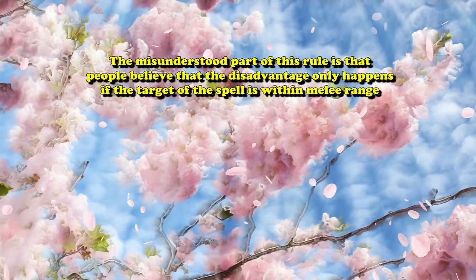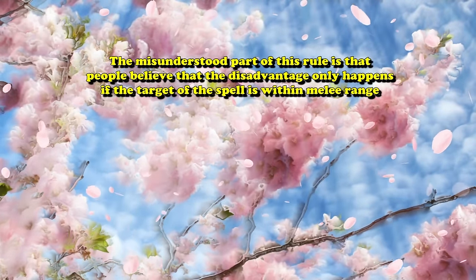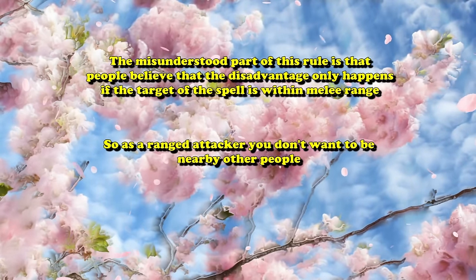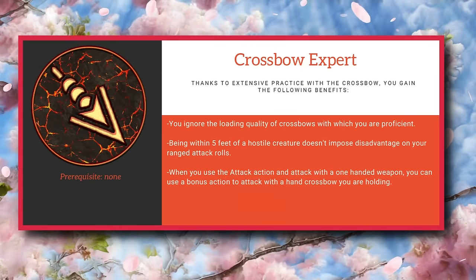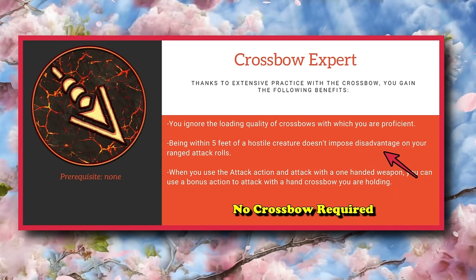The commonly misunderstood rule here is that most people believe the disadvantage only comes if you're trying to attack someone in melee range with a ranged attack. So if you primarily use ranged attacks, you really want to make sure nothing is nearby at all times — unless you have the Crossbow Expert feat, which allows you to make ranged attack rolls with no disadvantage even if you have someone within five feet, and even if it's not a crossbow attack.